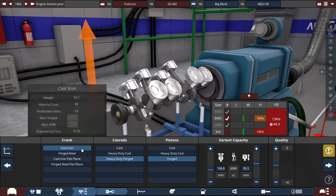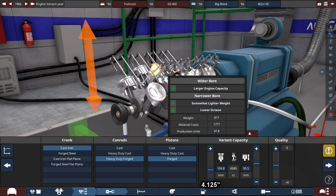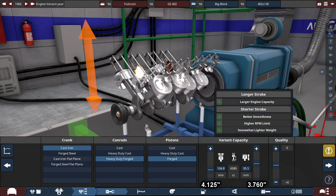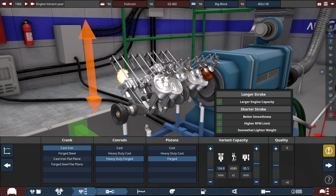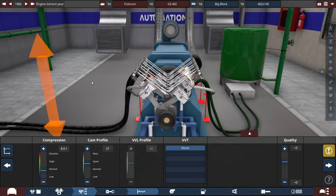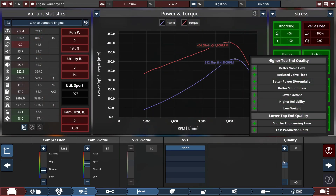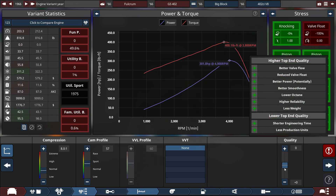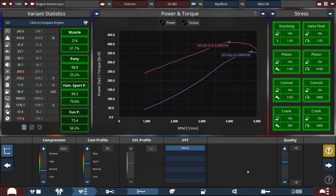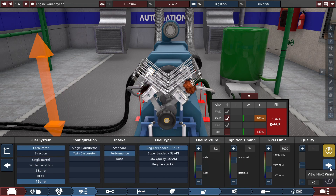For the crankshaft, it's made out of cast iron with the con-rods at heavy duty forge and pistons at regular forge, with the variant capacity set to 104.8 millimeters and a stroke at 95.5 millimeters, which gets this engine to 402 cubic inches or 6,589 cubic centimeters — around 6.6 liters. For compression, it's set at a below-normal 8.0 to 1 ratio with the cam profile increased to 57 and quality increased to plus 5 to reduce RPM drop and valve flow. Building old school 60s engines means you get a lot of valve flow and can't do much about it except increase quality or use a racing cam profile, which I didn't want to do. So no turbos or superchargers either.